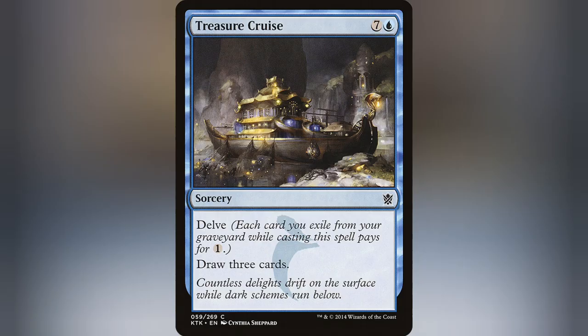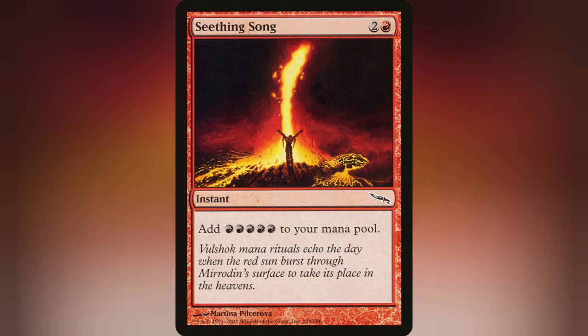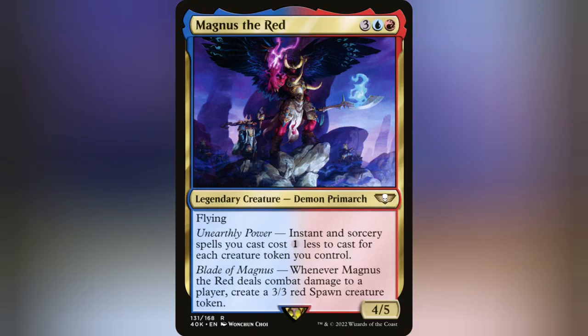Want to play a nearly free Treasure Cruise but don't feel like delving? No need when you have seven tokens on board. Mana pool running dry for your pips? Not a problem when you have cards like Snap and Frantic Search that can get you mana positive from the cost reductions. And Seething Song is a great card in general but made even better with Magnus. You burned up all your spells and got your graveyard nice and stacked? Run Past in Flames, play them again, and just increase the value and the amount of complete anarchy even more.